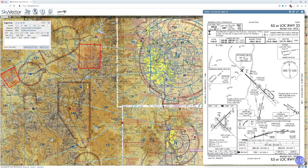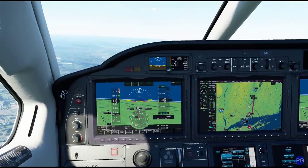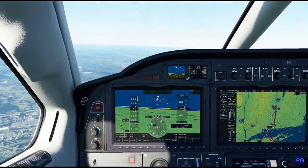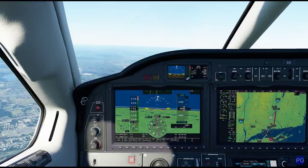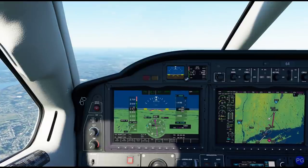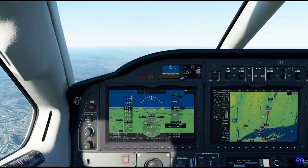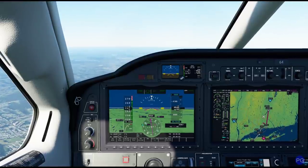Hopefully this has been helpful for you. Next time, we'll start taking a look at the individual approaches themselves. There are a lot of variations on approaches — you have everything from RNAV to ADF to VOR, you have ILS, you have localizer, you have LDA, MLS. There are so many different ways you can get the aircraft from the arrival down onto the ground.